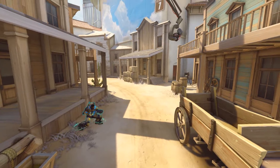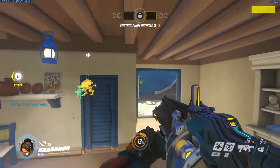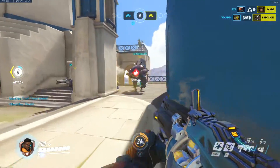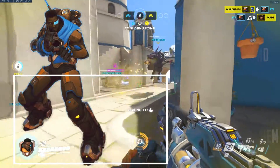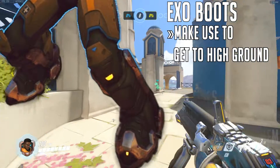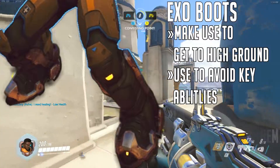Baptiste's Exo Boots are his main mobility tool. Make constant use of them to take the high ground, where it's much easier to heal and use Baptiste's immortality field while looking down on the action. You can also use the boots to avoid key abilities if you see them coming, like Doomfist Punch, Reinhardt's Charge, and Earth Shatter.